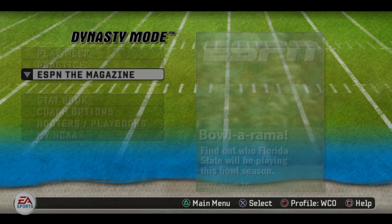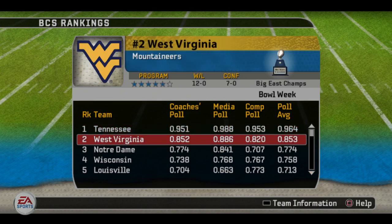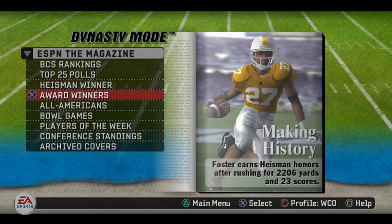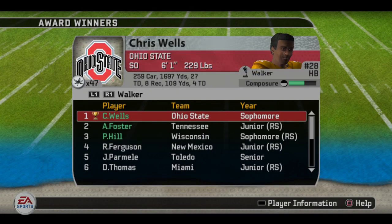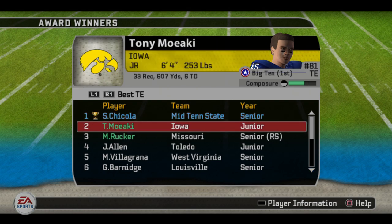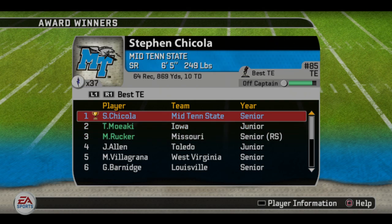Let's go to ESPN the Magazine and check some things out. BCS rankings — Tennessee looks like they'll take on West Virginia. Let's go to award winners. We've already won an award — the tight end award — but looking at Chikola's numbers: 64 receptions, almost 900 yards, and 10 touchdowns. Just a great season for him. We really focused our passing game around him, and you look at the guys behind him — they didn't even come close. He just had an amazing season at tight end.